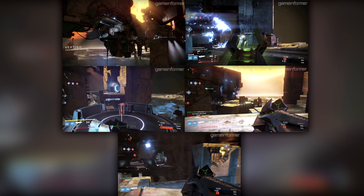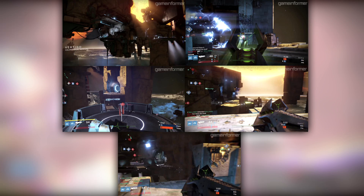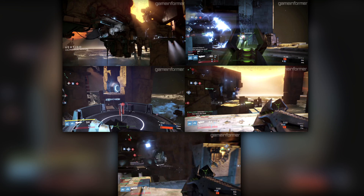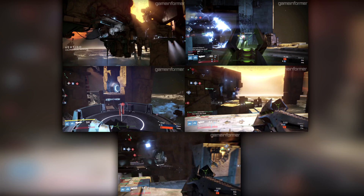Finally, there's easily the coolest looking map, Vertigo. This is a symmetrical map based in Mercury, and you'll be fighting on a Vex structure that's high in the sky. At one time, a Cabal expedition force began exploring this structure, but the group mysteriously vanished. Bungie says that one of the key features of this map is a one-way teleporter that spits players out on a really powerful platform on the other side of the map. That platform gives you great coverage of both ends of the map and really opens up some interesting gameplay moments. Vertigo's one central control room is crucial and gives you the fastest access to anywhere on the map.